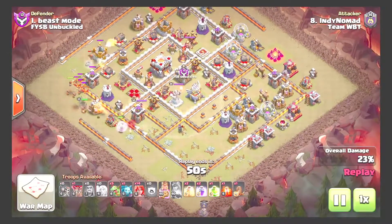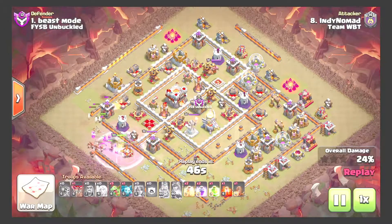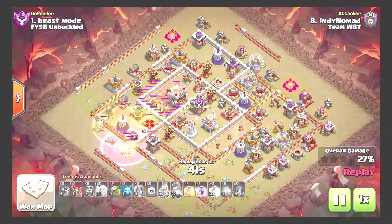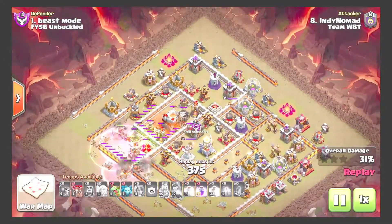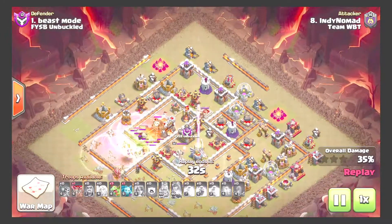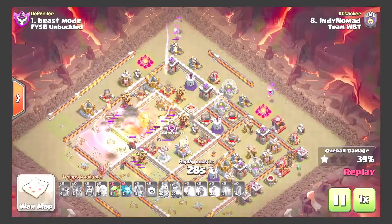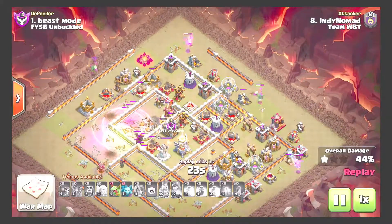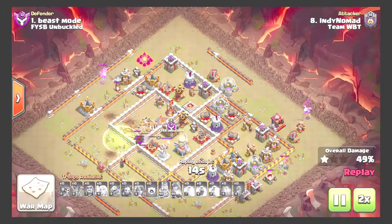King and some valks come down while wall breaking in — going to use a jump and heal through the inferno tower. Jump comes down; drops the first rage to speed through this compartment. Doesn't have to use that great of a funnel; another heal comes down. Another loon coming in ends up not getting value out of it, using baby drags for the rest of the percentage. Valks still alive in the core; baby drags on the outside getting percentage.